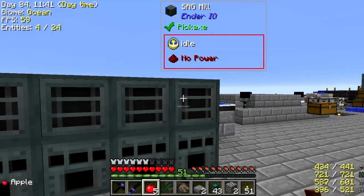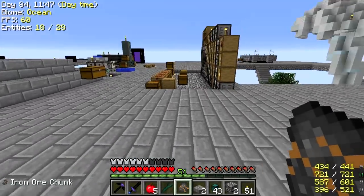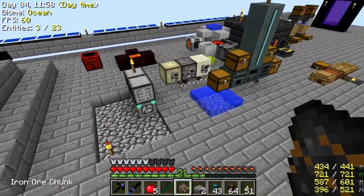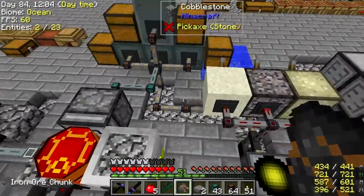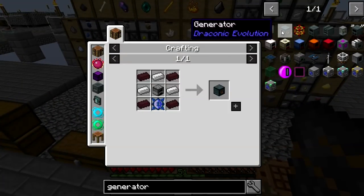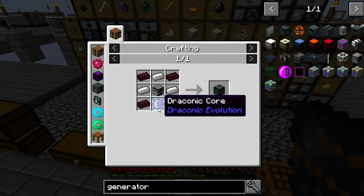Now I just need to set up the rest of them, and it would be a good idea to arrange power. Enhanced energy conduit — that'll do the trick. This is the power connection at the moment. I should probably do something about more power. I was looking at this generator from Draconic Evolution. Draconic Evolution has something of a reputation in terms of power — nether brick, iron, furnaces, and draconic cores.